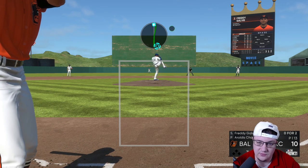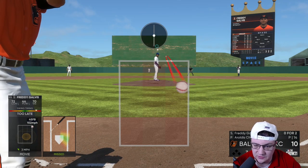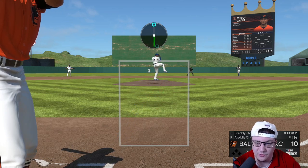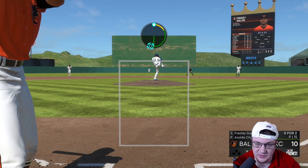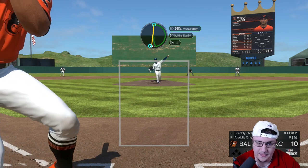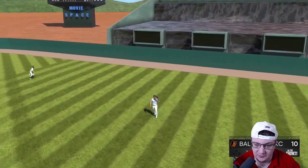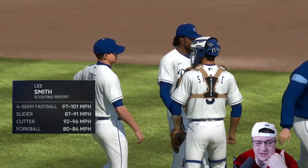Now, against a lefty: jam with the fastball inside, jam with the sinker over here, and then throw that slider away. That's how we're going to work a lefty. Normally in an actual game I'll be more locked in on getting perfect releases and stuff like that — but that's really how you want to pitch with Chapman.